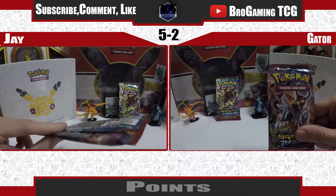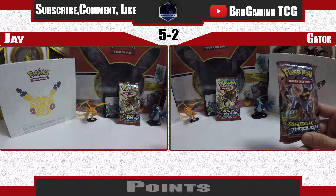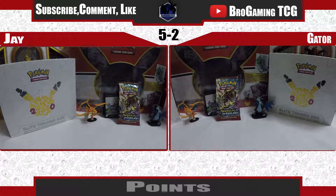Breakthrough is definitely a great X and Y set — probably one of the best, right there with Evolutions. There are so many playable cards in Breakthrough that you really don't know what to do with yourself. And Roaring Skies is the other really good pack.